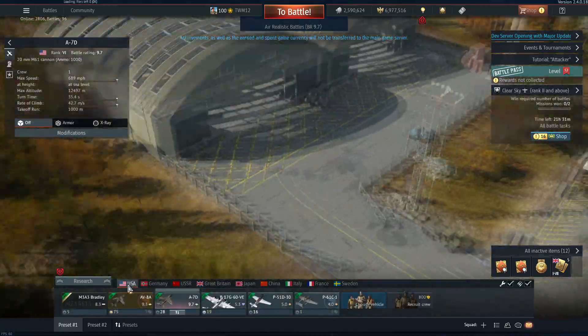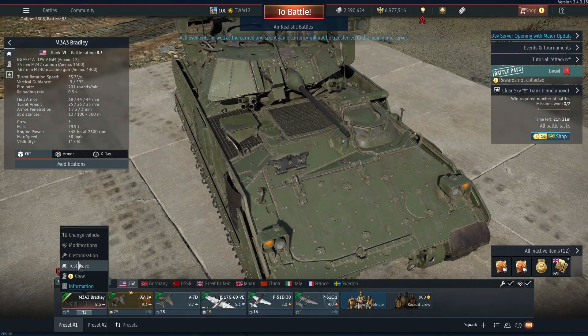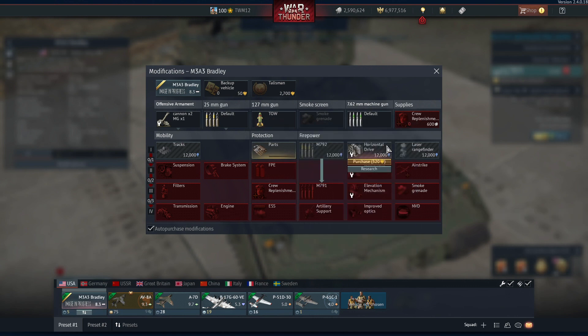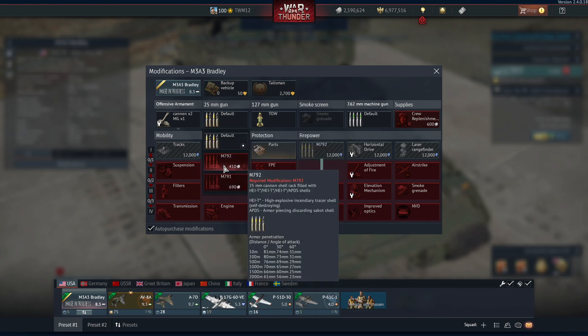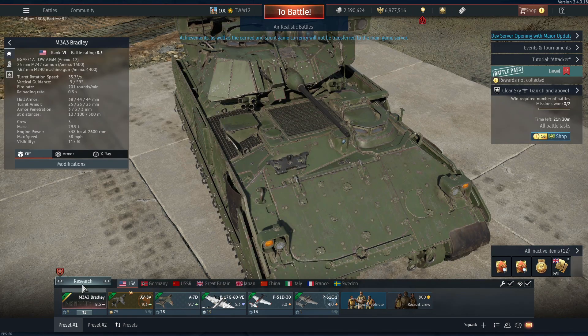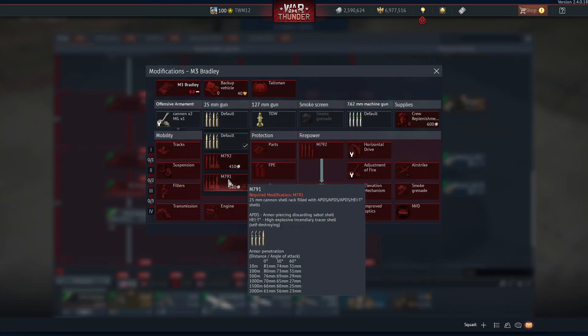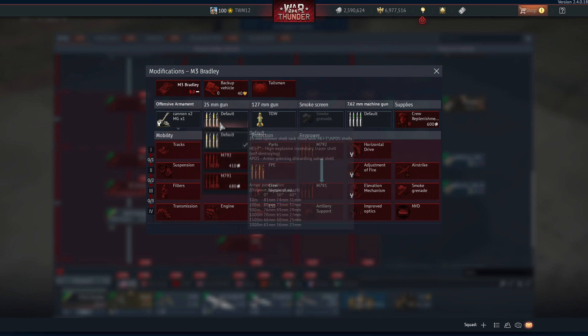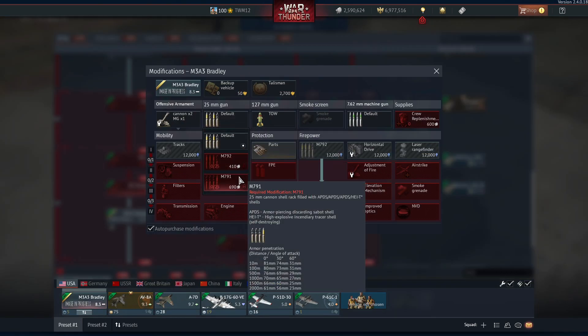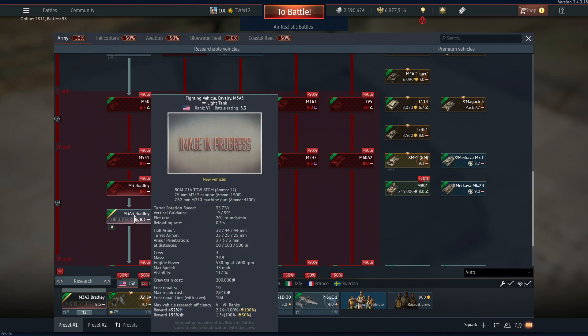Next nation is USA, and this is what everyone has been waiting for — the M3A3 Bradley with its new TOW missile modifications. We get the new top-down attack TOW-2 I believe as part of it. We're also possibly getting a new APFSDS belt, the M791. I checked and the belts haven't really changed — it's pretty much the same belt with a slight BR increase.